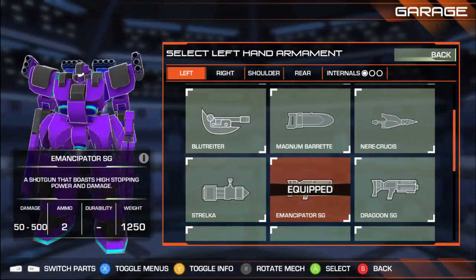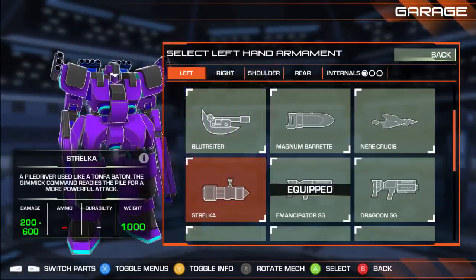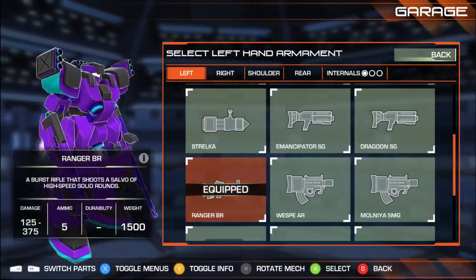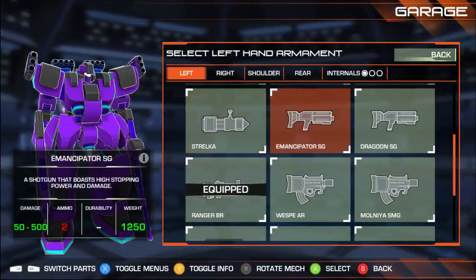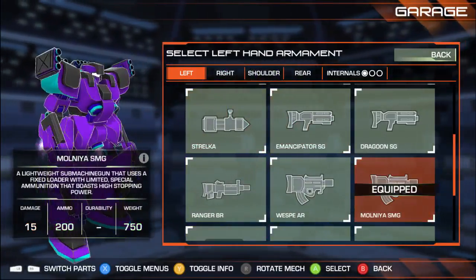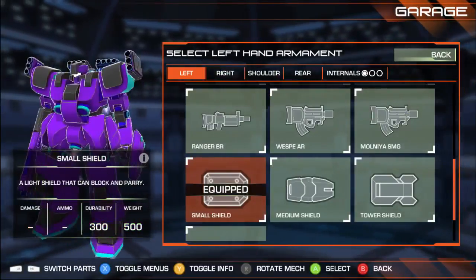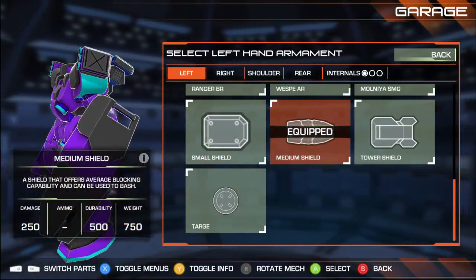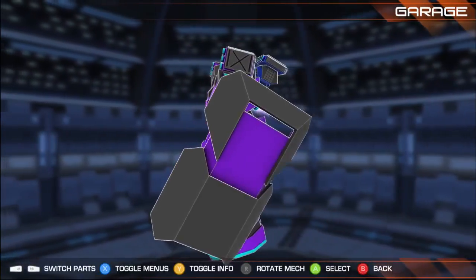Then you've got all your guns: a shotgun, a different shotgun, a fucking battle rifle — yes please — and a couple of submachine gun type things. And we've got a couple of shields. That one's very Gundam-esque. I like it a lot. We've got this beast of a shield.